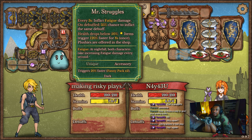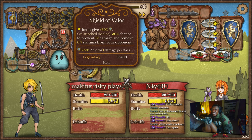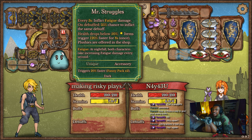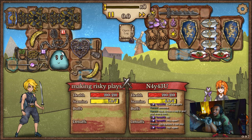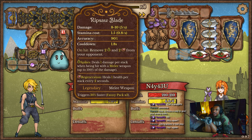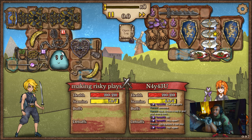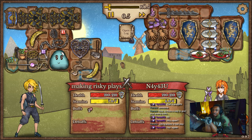I keep seeing this build and I don't understand the logic behind it — to me it sucks. Every time I see this build I win. But this is the most organized version of this build I have ever seen. Wow, you did really good. This is the most organized version — he's got double Mr. Struggles, double corrupted crystal on it and a single one outside.